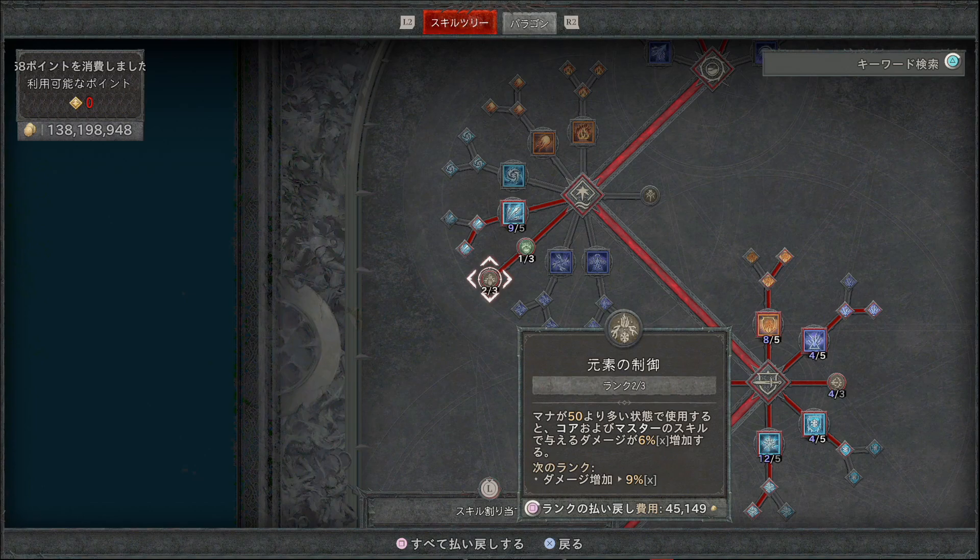コアスキルのパッシブでは魔力の上限が3増加するものに1ポイント、次に元素の制御（マナが50より多い状態で使用するとコアおよびマスタースキルで与えるダメージが6%増加）に2ポイント振っています。